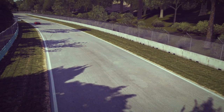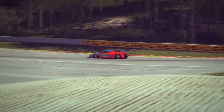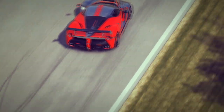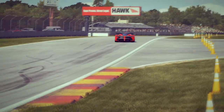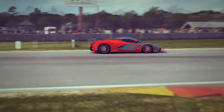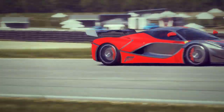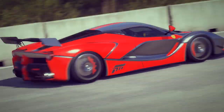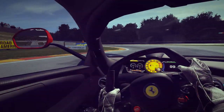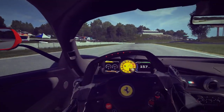Upgraded, this car is currently packing 963 horsepower and 663 pound-foot of torque. On the downside it is still rather heavy at 3,036 pounds, but it has a big 6.3-liter engine. Overall this is probably one of my favorite R-class cars at the moment — not my absolute favorite because I like the Radical and the Aerial Atom — but it's definitely up there in the top three.